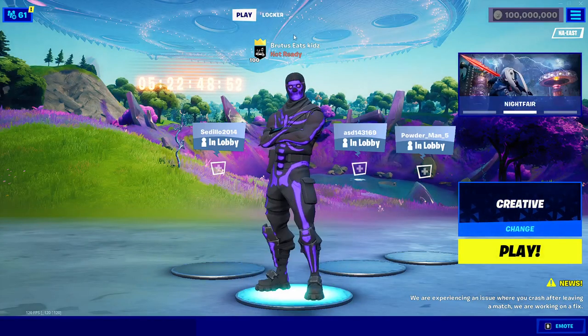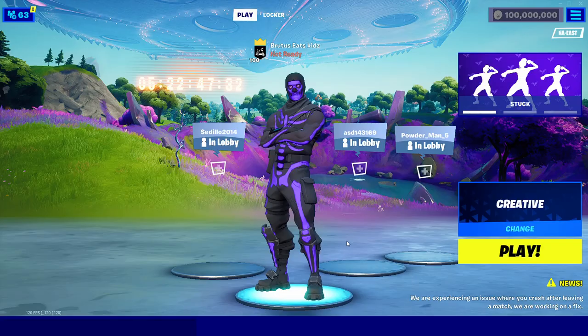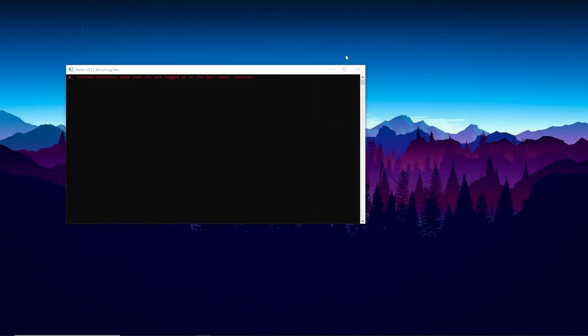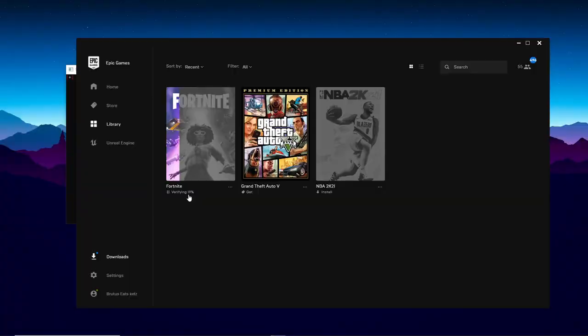To uninstall Storm, just click the X button, click Confirm, exit Fortnite, and close any remaining windows. Then open the Epic Games Launcher, go to your Library, and let Fortnite verify its files. Once verification reaches 100%, you'll be able to play Fortnite normally again. Thanks for watching — if you enjoyed it, hit the like button and I'll see you in the next one.